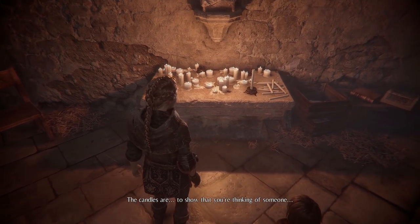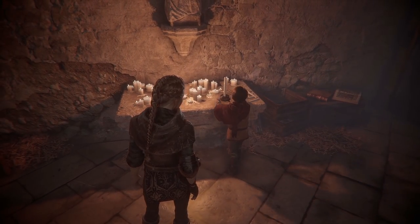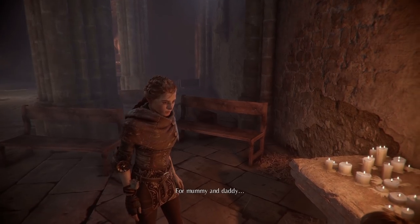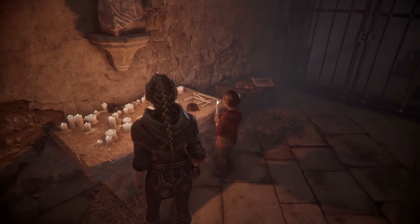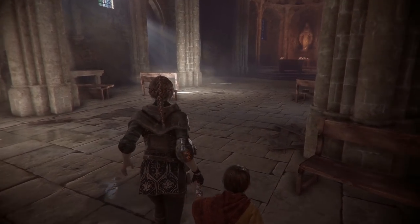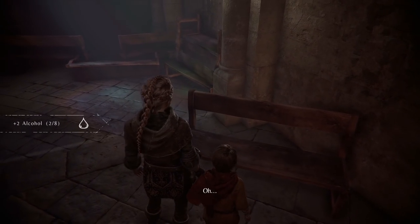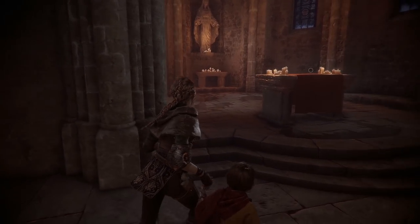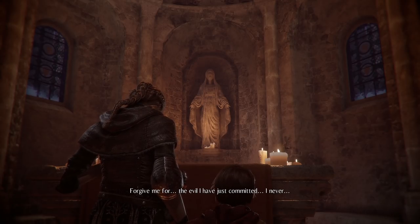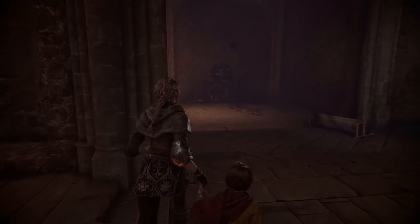We enter a church. The candles are to show you're thinking of someone — Hugo asks if he can light one, and we let him. The relationship between these two I think is a really clever system. The dynamic is just so well put together. There's an echo in here — Hugo shouts 'hello' and Amicia tells him to shut up, there might be people here. She notices some liquid — alcohol, oddly — why would the monks have alcohol?